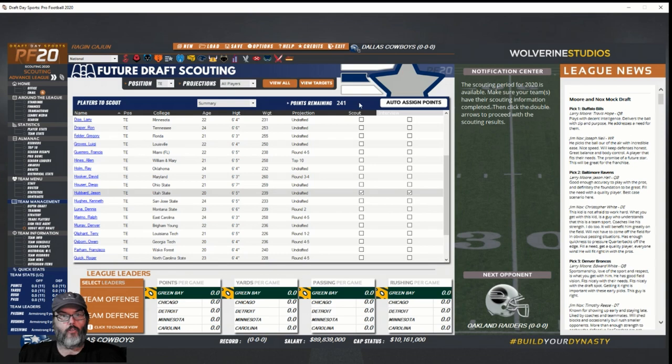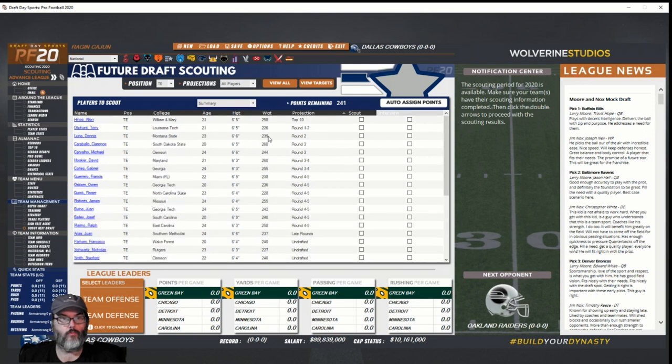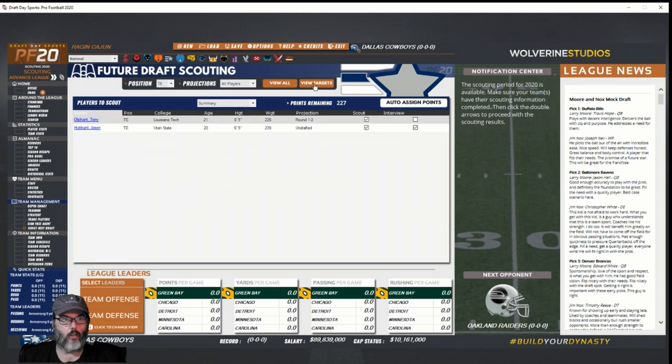Sorting by projection, I want to look at Terry Oliphant. I'm only going to interview guys that I think I have a legitimate chance of getting. Clicking 'view targets' — there are the guys we're scouting. That's what we're going to do.